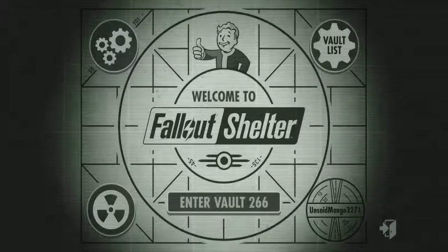Hey guys, welcome to another episode of Fallout Shelter. We're gonna go back to the shelter we had before — the fallout vault that we started last episode. Actually, the last episode you saw was Nick opening 40 lunchboxes for his old vault, but somehow after that his vault got deleted, so he doesn't have that vault anymore. So let's go ahead and enter Vault 266.